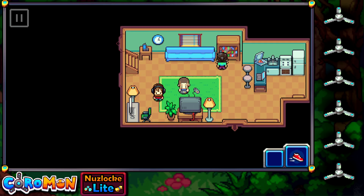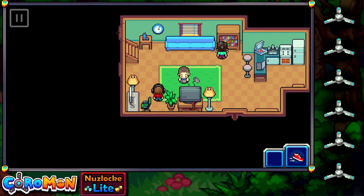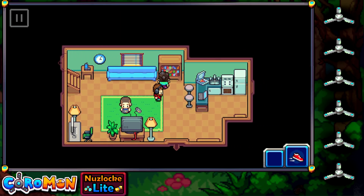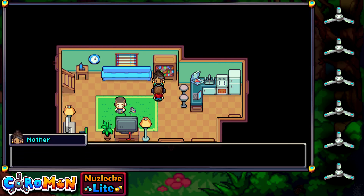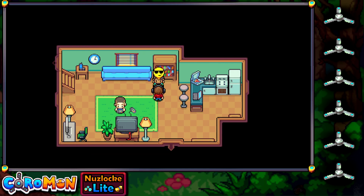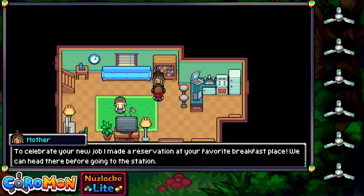What a lovely day it is. Morning mom. 'Good morning, Valtonella. You're looking sharp.' 'Thank you.' 'You must be so excited — you're finally going to become a Lux Solis battle researcher. To celebrate your new job, I made a reservation at your favourite breakfast place.' 'Oh, a surprise! I did not expect that, mom. Thank you.' 'We can head there before going to the station.' 'That sounds great.'